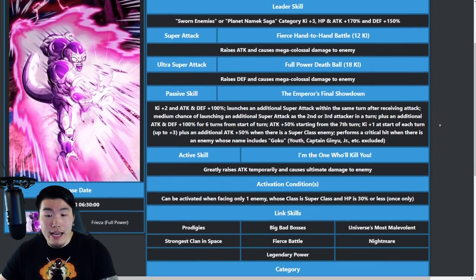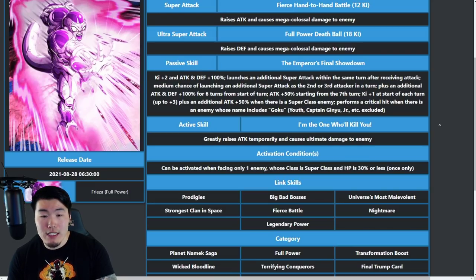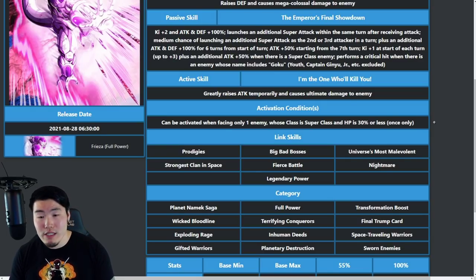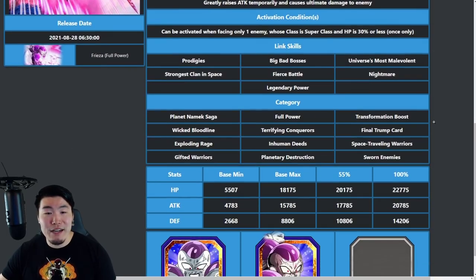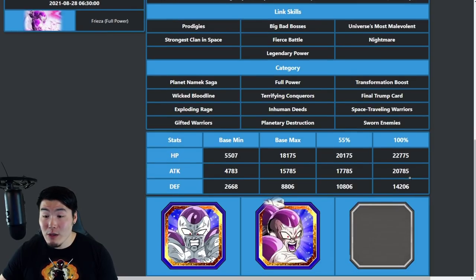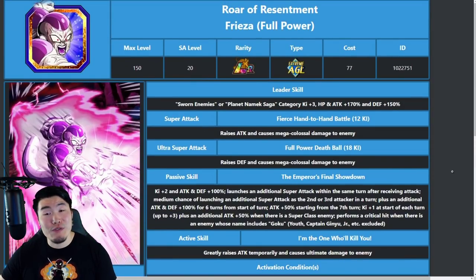Frieza's active skill greatly raises attack temporarily and causes ultimate damage, activated when facing only one super class enemy with HP at 30% or less — hopefully the enemy's HP rather than yours, since that would be rough. His links include Prodigies, Big Bad Bosses, Universe's Most Malevolent, Strongest in Space, Fierce Battle, Nightmare, and Legendary Power. Categories include Planet Namek Saga, Full Power, Transformation Boost, Wicked Bloodline, Terrifying Conquerors, Exploding Rage, Space Traveling Warriors, and Sworn Enemies. His stats show a bit less attack than Goku but quite a bit more defense — both guys are as expected very busted.